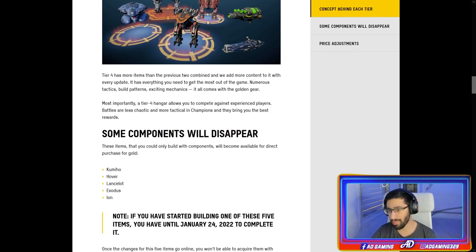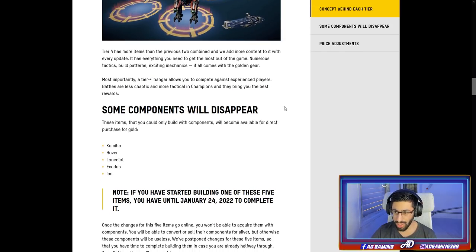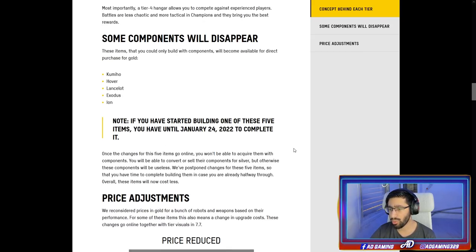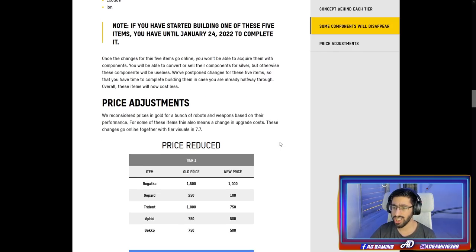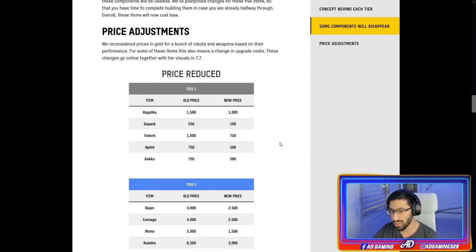Tier four has more items than the previous two tiers combined. Some components-only items will now become available for direct gold purchase: Comio, Hover, Lancelot, Exodus, and Ion. Note: if you have started building one of these five items, you have until January 24 to complete it. Regarding price adjustments — they reconsidered prices for a bunch of robots and weapons based on performance. Price reduced for the Rogatka, Gepard, Titan, Aphid, and Gecko.